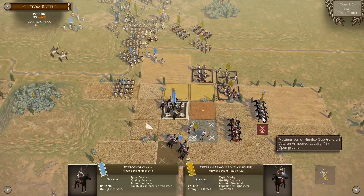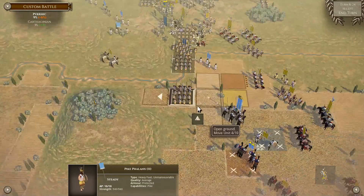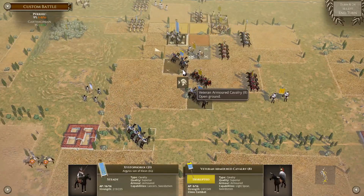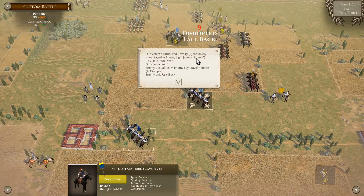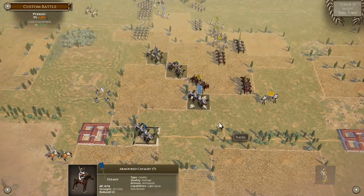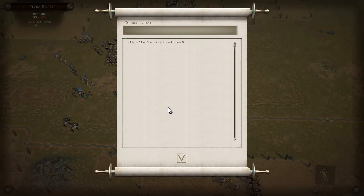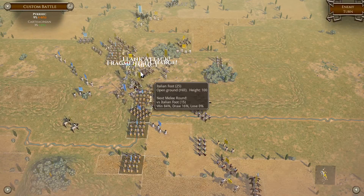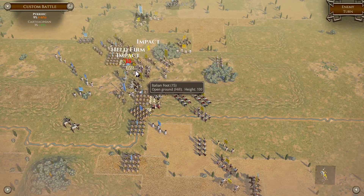I think I played slightly cocky here and I'm going to pay for it a little bit. Brilliant - and I think that's all I want to do next turn. It's on fire! Next turn - fortunately we're about to get flanked on that side. There we go. Hold firm. The brakes come in.